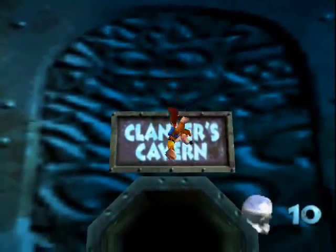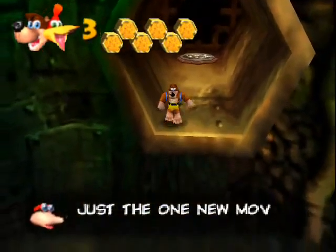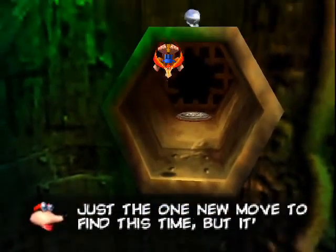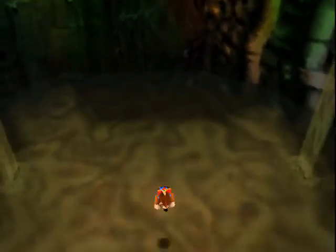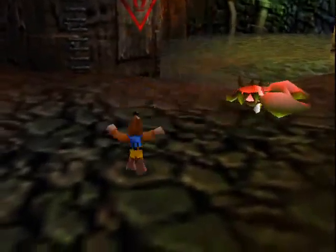Here we have a Mumbo token — let's go in. This guy says there's only one move but it's hidden well. Yeah, he can say that again — he's right.